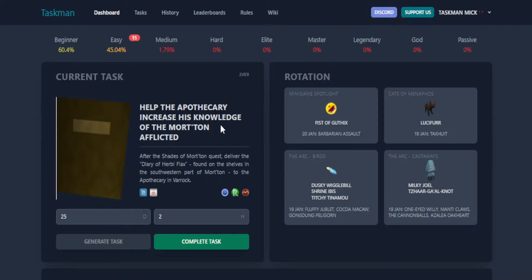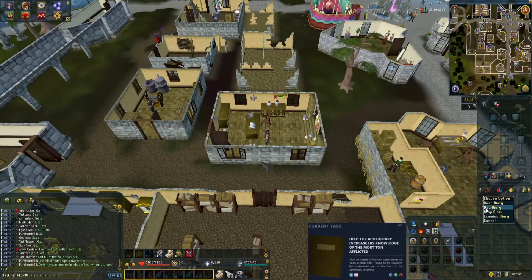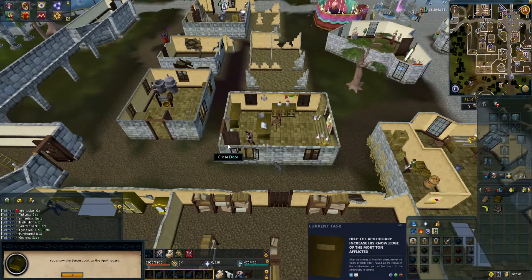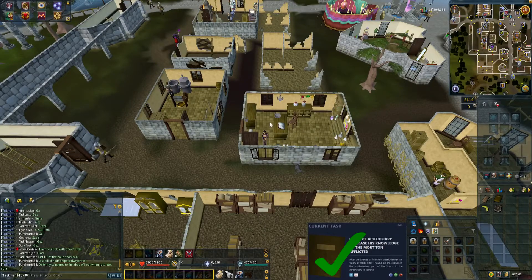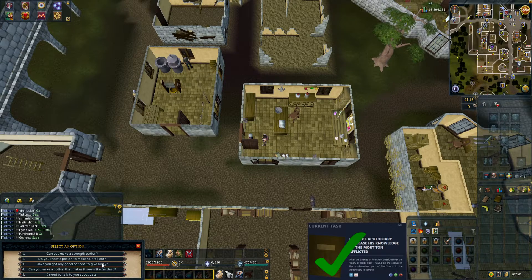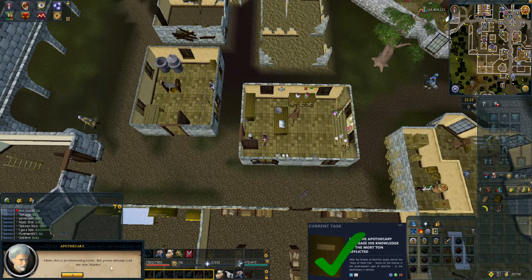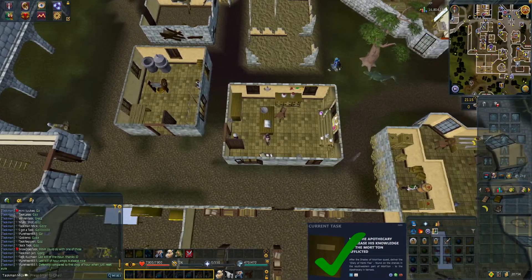Generate new: help the Apothecary increase his knowledge of the more unafflicted. After the Shade of Mort'ton quest, deliver the Diary of Herbiflex found on the shelves in the south-west part of Morton to him. Nice and easy. We're at the Apothecary now, so let's use the diary on him. He says he already has it — 'you've already sold me one,' so I must have done this one before. Task complete.